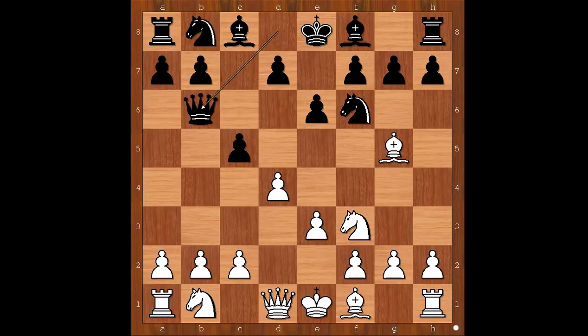e3, queen to b6, attacking the pawn on b2. Karl Helling played knight from b to d2, daring Reti to take the poisoned pawn. Should black take or not? Reti accepted the challenge and captured the pawn.